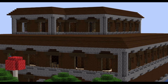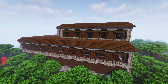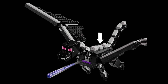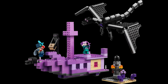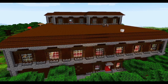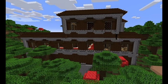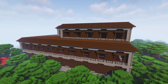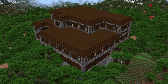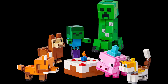Another direction they could go is a Woodland Mansion — not the whole thing, but maybe a smaller-scale set featuring one of the rooms. That way we can get figures like the Evoker and the Vex, which still haven't been made. We saw in 2024 they did the End Ship and Ender Dragon, things that had been missing for a while. So why can't they bring the Woodland Mansion next year? It's quite probable — even under 500 pieces — just something to give us those new minifigures we've been wanting. The Evoker would be such a cool minifigure.